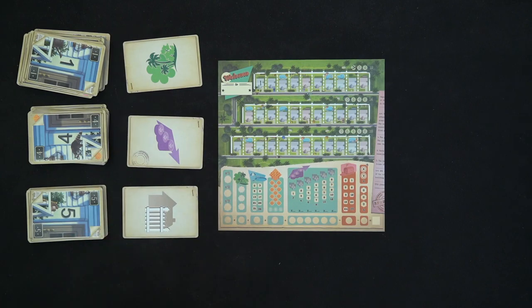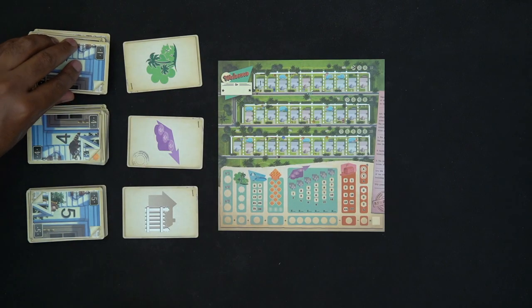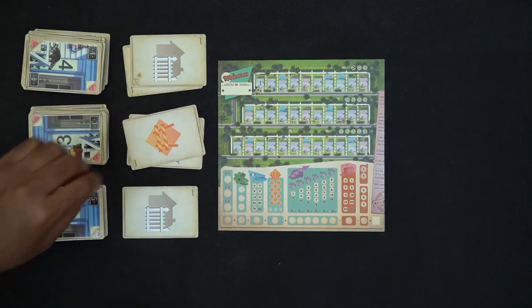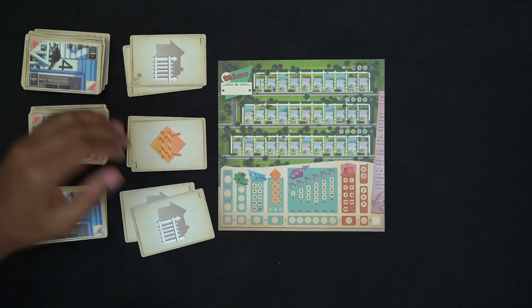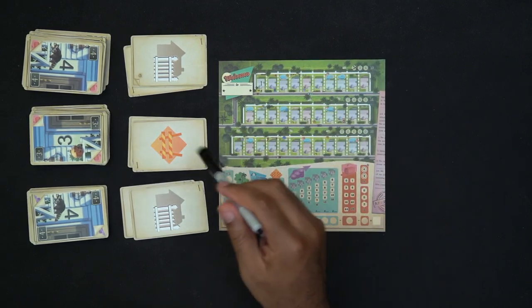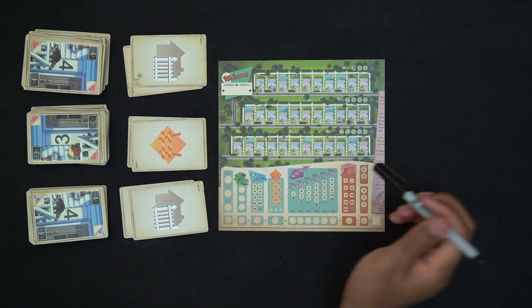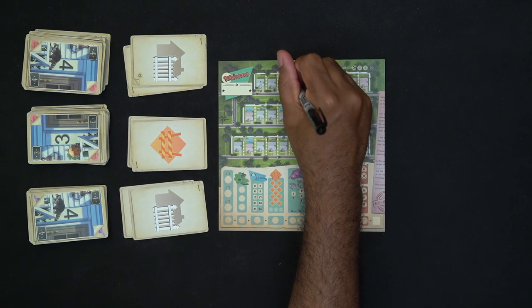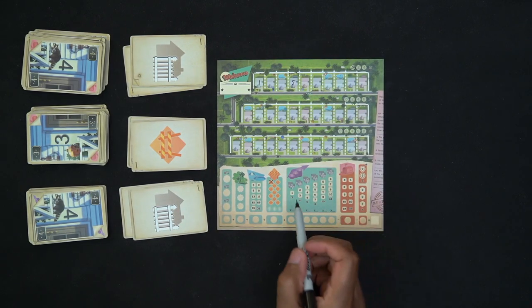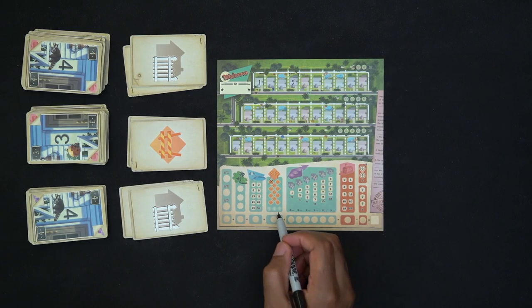In multiplayer, after I choose my pair, everybody else chooses from the same set of pairings showing — someone can choose the same pair or a different one. So from the current cards I could do five-fence for real estate or one-park; I chose one-park. Next round we have more options: four-fence, three-construction, four-fence. Say I choose three-construction, which lets me plus or minus the number by zero, one, or two. I take it as a five, place it, and mark up a construction worker. Whoever has the most marked off gets higher points at end of game.